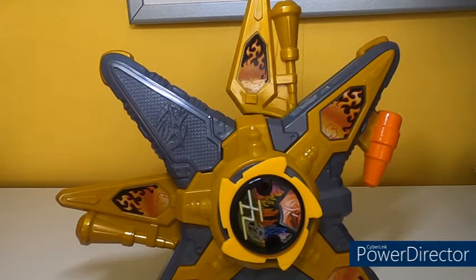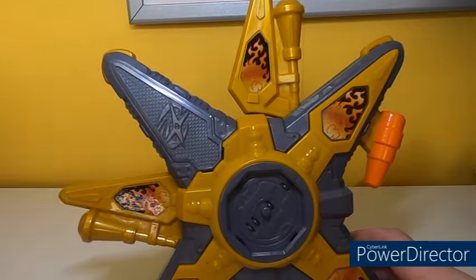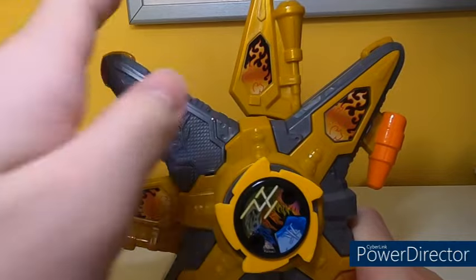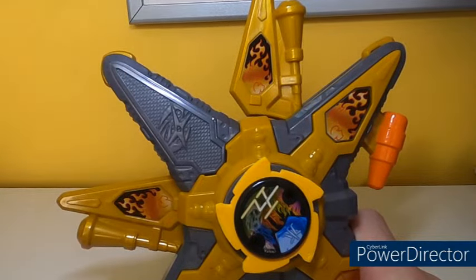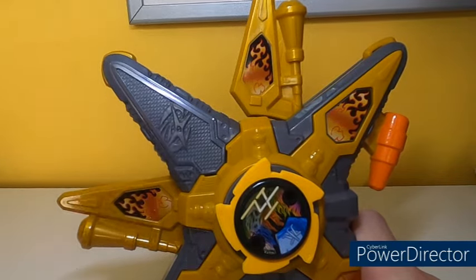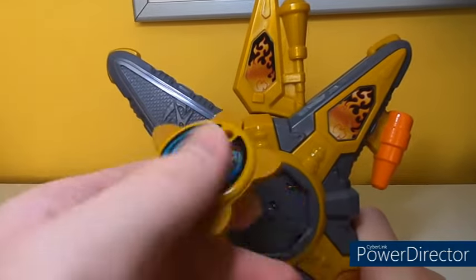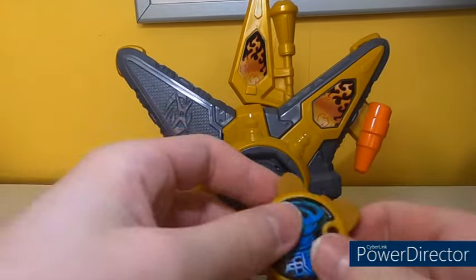The Element Star in fire mode gives you 'engage' plus a fire noise. The difference between the regular ranger stars and the attack stars is that the attack star sound effects were lifted from the Japanese ninja toys. The fire sound effect for this star was lifted from the Goton Ninja Hurricane in fire mode. Then the Element Star in water mode gives you a water sound effect, also lifted from the Goton Ninja Hurricane in water mode.